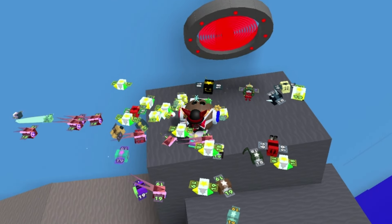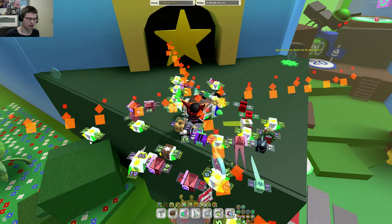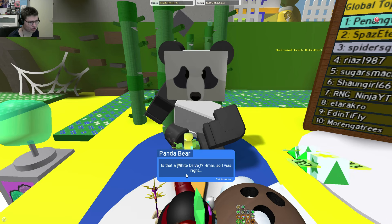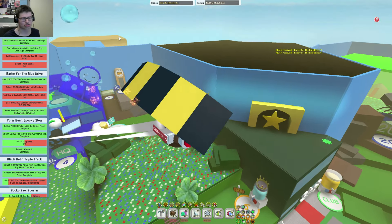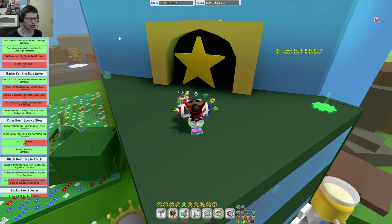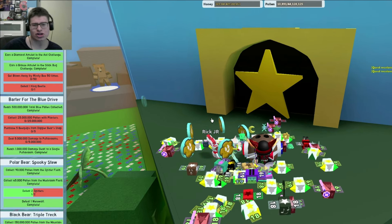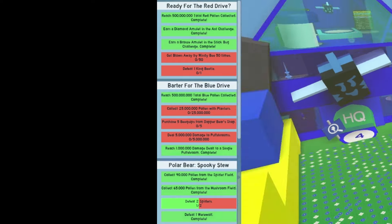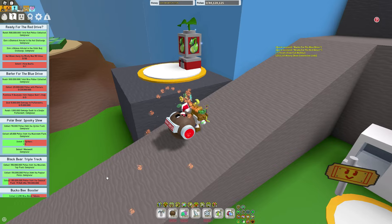Once you complete that quest, you need to go to Panda Bear, because Panda Bear gives the third quest. Interestingly, it seems you can claim multiple quests at the same time — I'm not sure if you're supposed to do that, or if you need to complete one before claiming the next. If it doesn't work anymore, it's most likely been fixed. Looking at the quest names, you can see 'Ready for the Red Drive' and 'Barter for the Blue Drive' — the names already tell you what kind of drive you'll get.